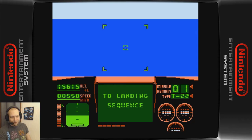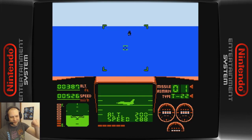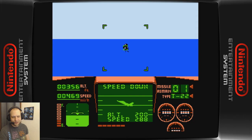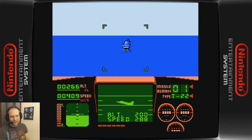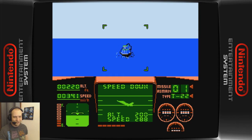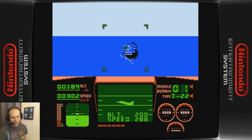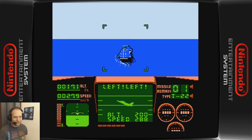If you look at the middle display, it shows your altitude — 200 — and speed — 288. Holding B will slow down, A speeds up. So I need my speed down to about 288 and altitude to about 200. The crosshair is right about on the aircraft carrier.